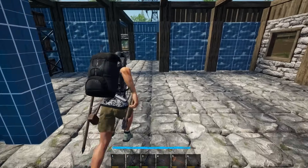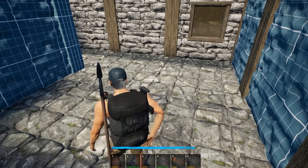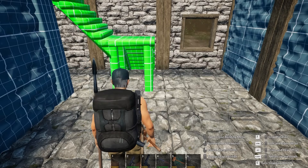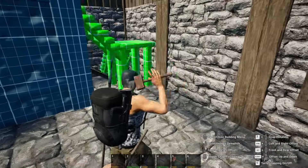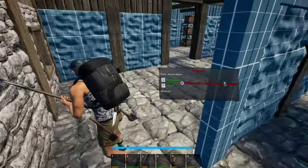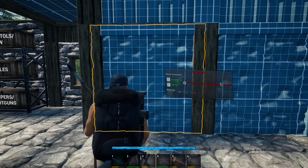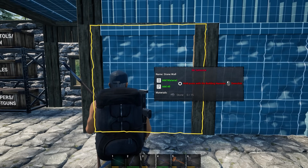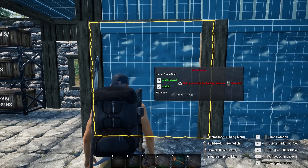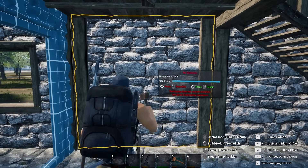We're gonna do a lot of infrastructure stuff today. One thing they fixed in the last update — the stairs now line up properly. I have to decide if I want to keep this setup or make a different one. I think I want a different setup but not today. What I'm going to do is break this out because I want this to be a door right through here.